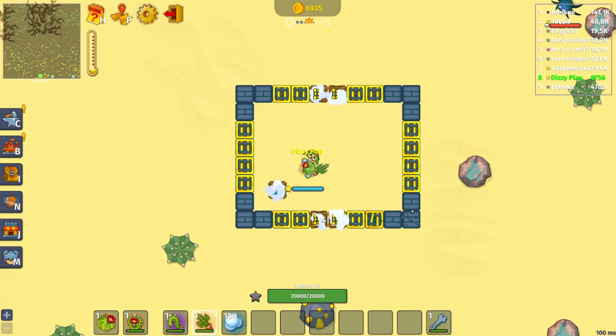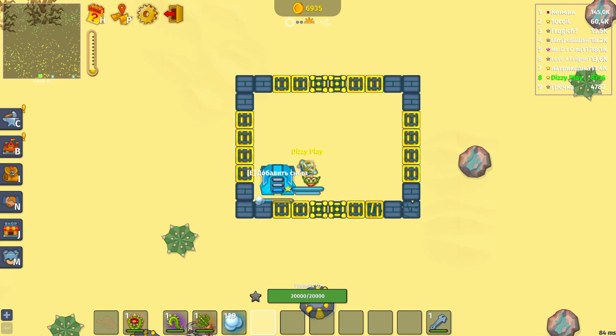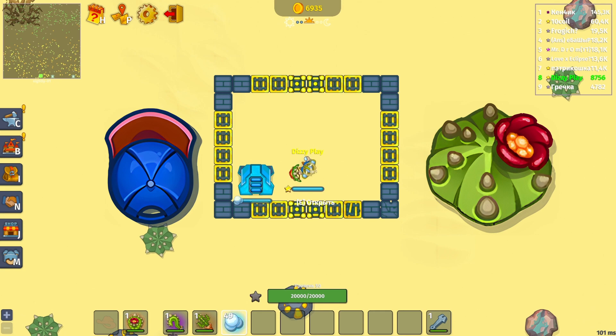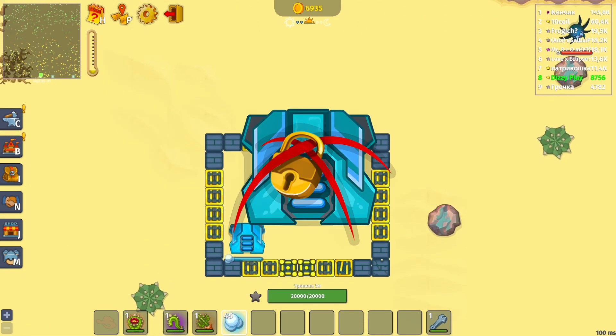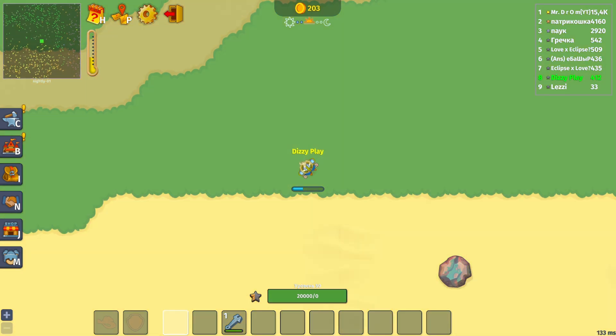Ideally you need to build a refrigerator, but to make it work you need to collect snowballs from the winter biome. Only then can you ignore the heat. With either of these hats and a heat resistant star, if you don't have a refrigerator nearby, just keep an eye on the thermometer and time your exit from the biome to cool down before returning.